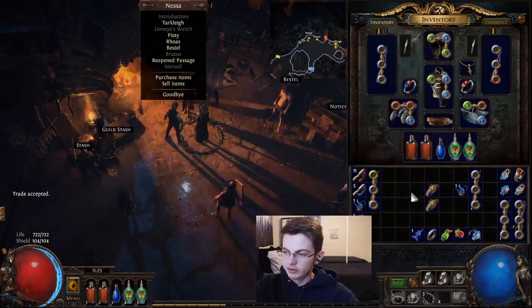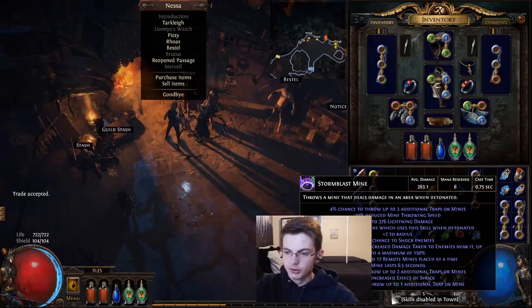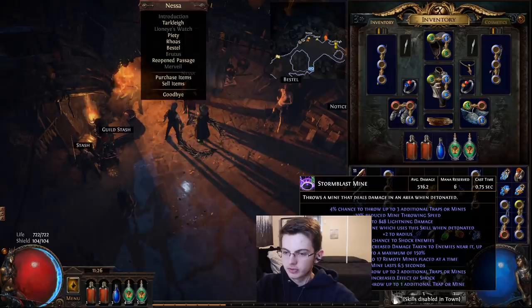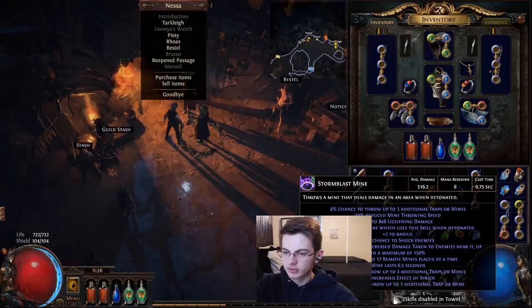While tooltip DPS isn't a perfectly accurate way to assess how impactful something is, I think it works nicely here. Without any wand crafts, I do 260 damage with my storm blast mine. With one level 8 wand, I do 320. With two level 20 wands, my DPS goes from 320 all the way up to 516.